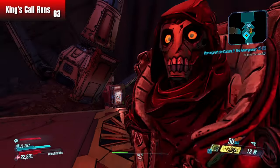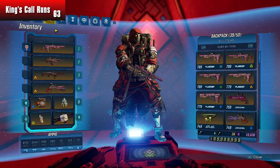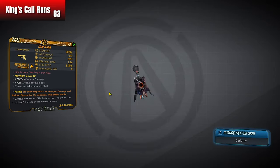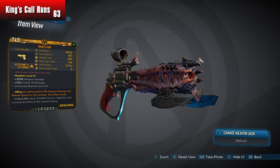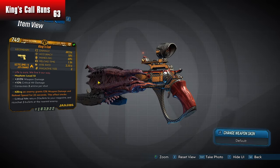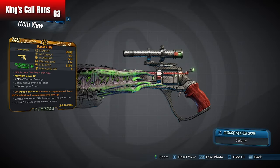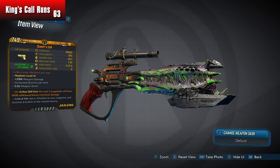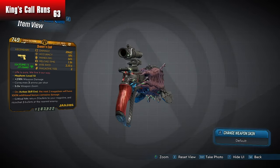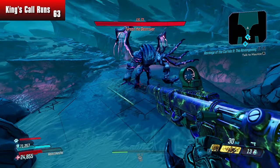Hi everybody, welcome back to Borderlands 3, my name is Mikey Dubs and today we are on the hunt for the god roll King's Call Phase 3. We have an almost god roll King's Call right here — 66,000 damage fire King's Call. We're looking for the 69,000 damage one. It's a six percent drop chance, followed by a one-in-three chance for the parts we need, and another one-in-three chance for another part.